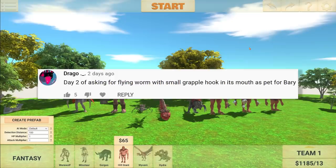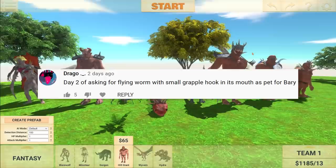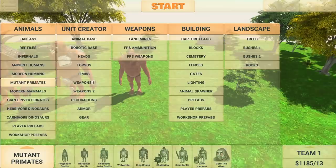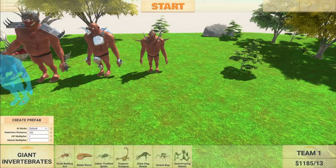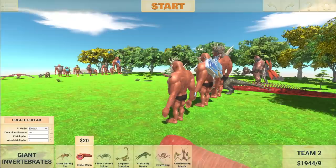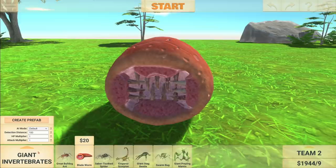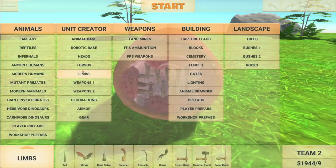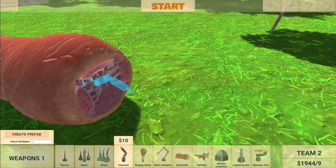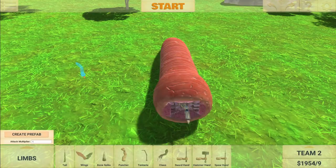The next suggestion says: 'Day two of asking for a flying worm with small grapple hook in its mouth as a pet for Barry.' I actually did this in my last Animal Revolt Battle Simulator episode — at the very end I gave the worm some wings. So this is going to be a very interesting animal for Barry's team. Giant invertebrates, then we go to the blade worm. Now because it is having wings put on, let's put it to the back here, so that now both Barry's team and Gary's team have flying pets. Let's go ahead and put the grappling hook — the harpoon — in there first. It does work, though it might look a little odd. So now we need to move on to limbs and then go for the wings.